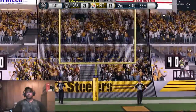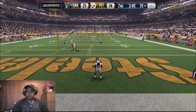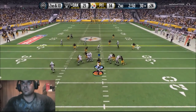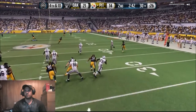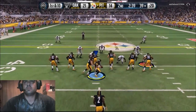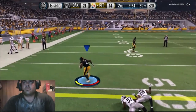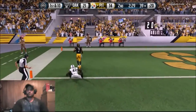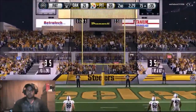We're now down only by seven - still early though. There it is, the A-gap blitz - I found a sim-friendly blitz that you don't have to stack people and it comes in almost every time. You'll see that blitz again. Le'Veon Bell crushes people and takes it to the house, so we tie the game up. We're sick of him scoring those long passes.